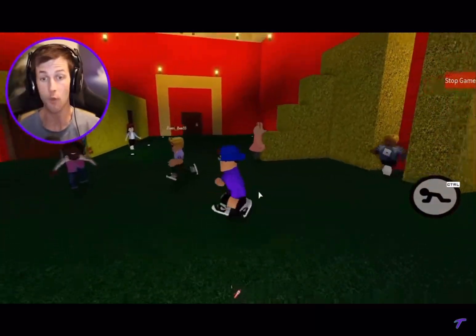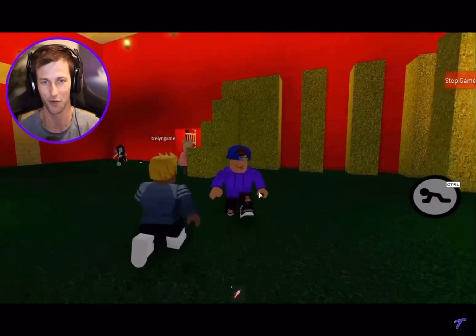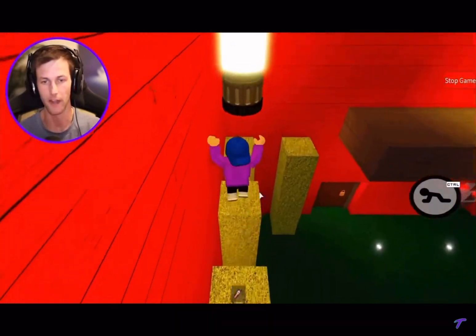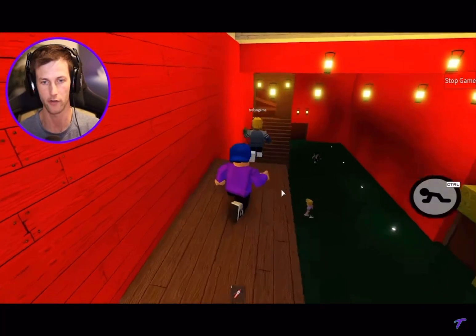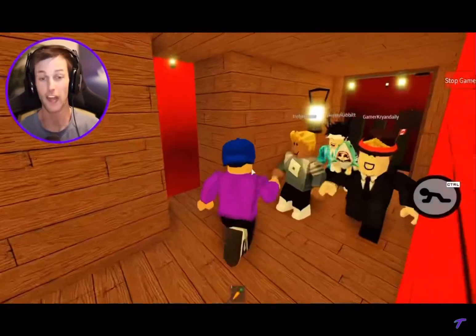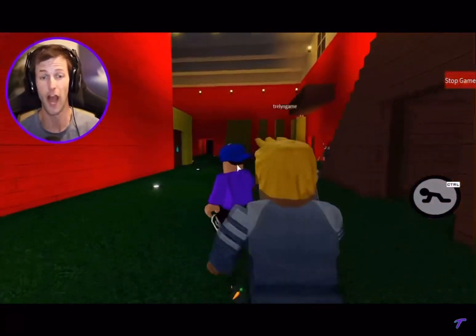I'm the worst obbyer ever. Can Piggy not even go up there? Okay, I might have to fix that. But right now it's okay because I have the fire extinguisher and that's all that matters, because the yellow key is here. I think the yellow key lets us go outside.